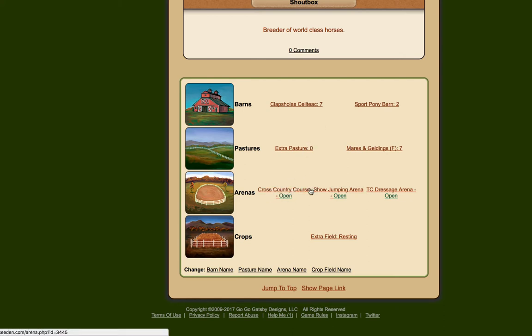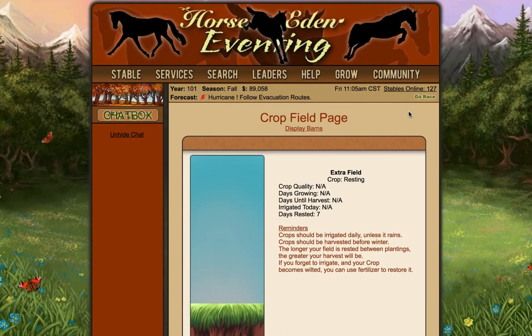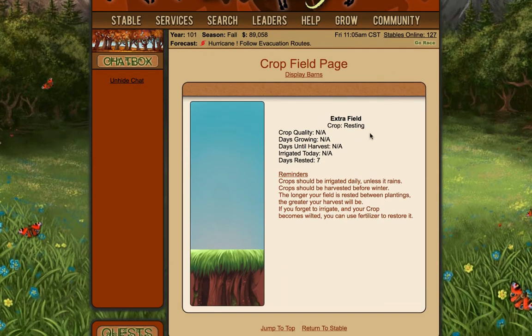I have set up my cross country, my show jumping and my dressage competitions and I've recently purchased a crop field. So I'm going to show you the crop field. This one is in resting state at the moment. Crops should be irrigated daily unless it rains, crops should be harvested before winter, and the longer your field is rested between plantings the greater your harvest will be. If you forget to irrigate, your crop will become withered and you can use fertilizer to restore it.